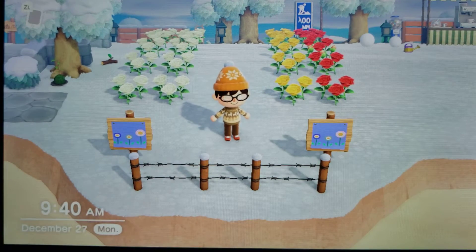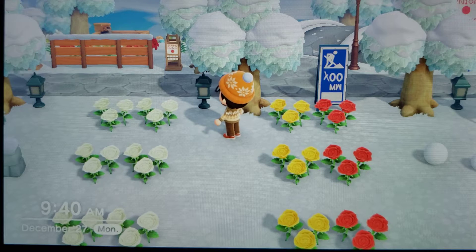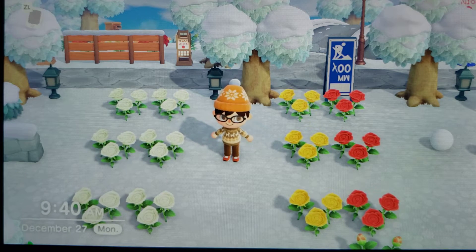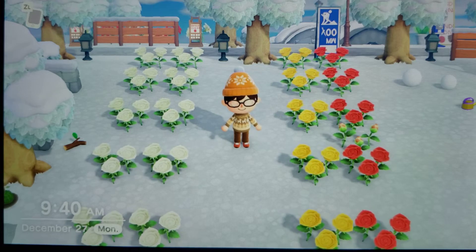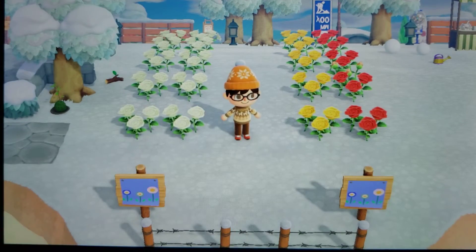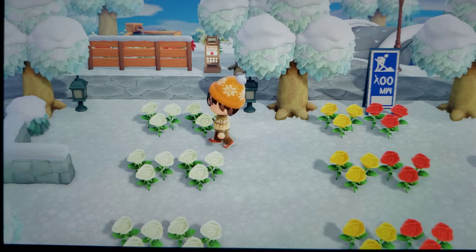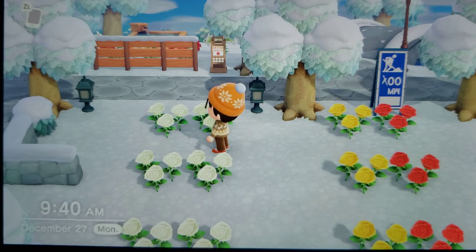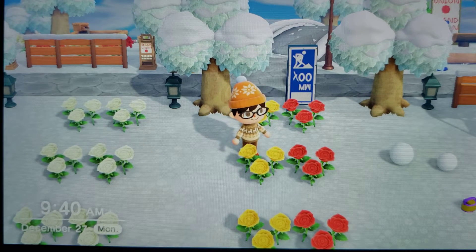You might ask yourself, what are you up to here? I decided I want to try to make my mind melt — I'm going to try to breed blue roses. I'm not online, so I don't get gifts from other players. I found a guide online and starting with a simple setup: here are all the white roses. As they breed and cross-pollinate, they're supposed to breed a purple rose. And over here we have yellow and red roses — they're supposed to breed together and actually create an orange rose.